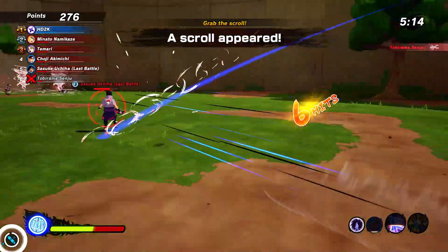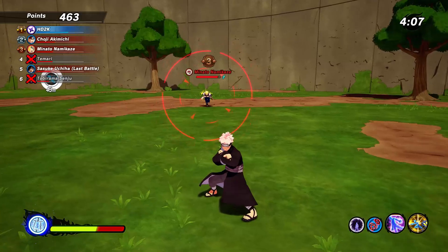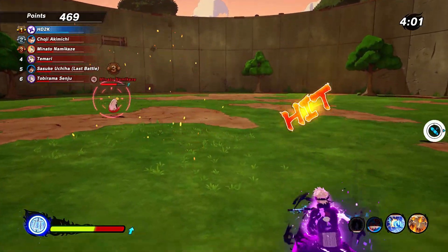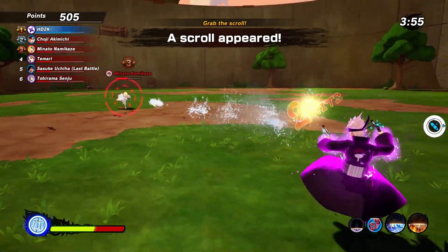They do try to track you down wherever you go. Esoteric scrolls are hard to come by in Naruto Shinobi Striker — they're rare, they're special, and you should save them for really good items to help you close the gap in unfair advantages against more prestigious and leveled-up players who have more opportunities to grab gear.